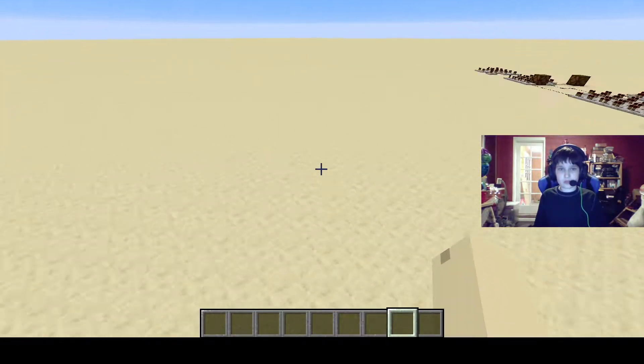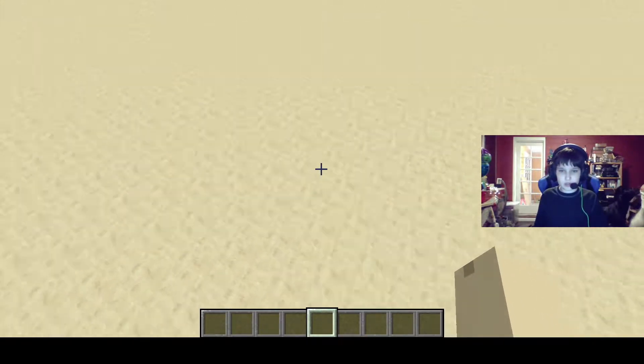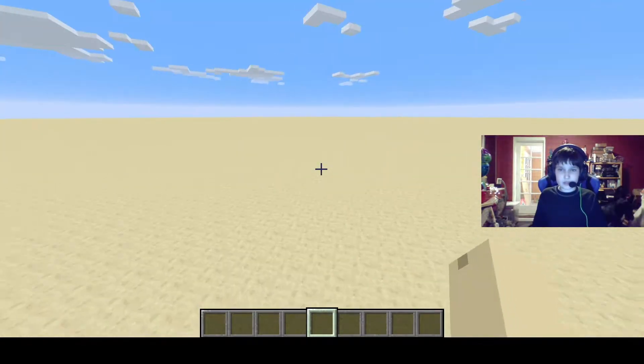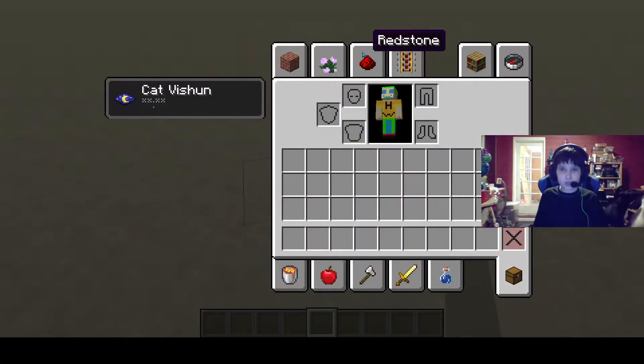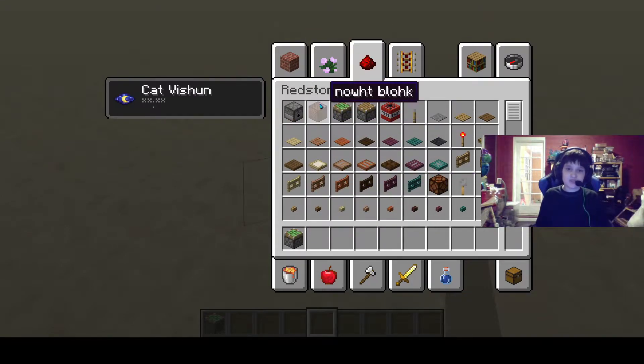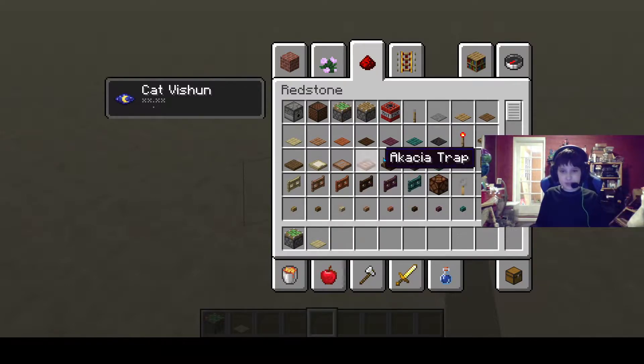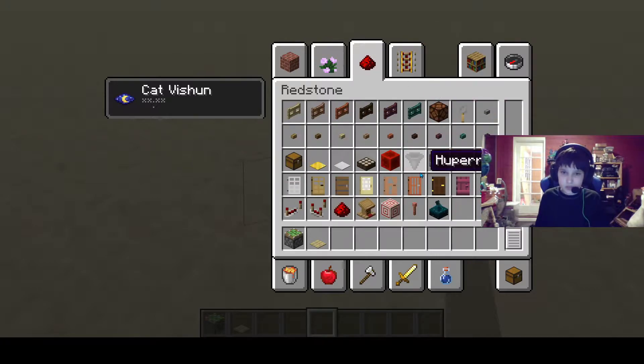Hello everybody and welcome to Buddy Gaming. Today I'm going to be showing you how to make a two by two piston door that is activated by pressure plates on both ends. You'll need four sticky pistons and four pressure plates — I'm going to use birch wood pressure plates.